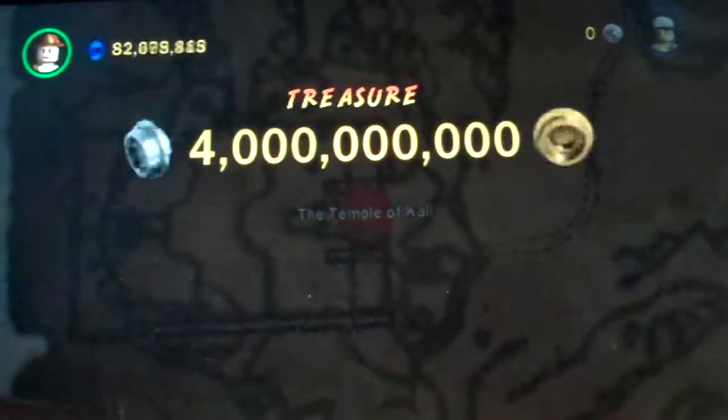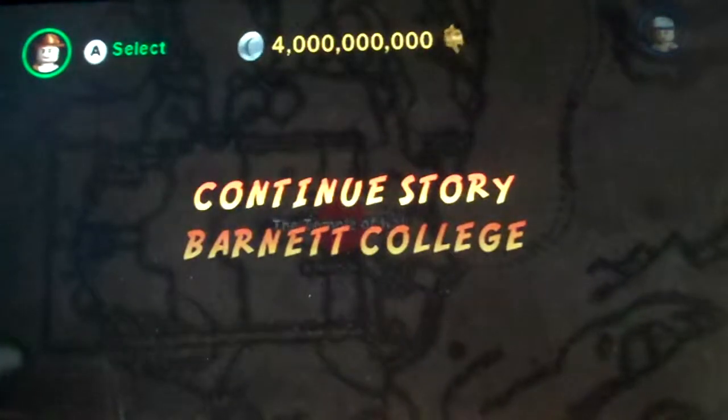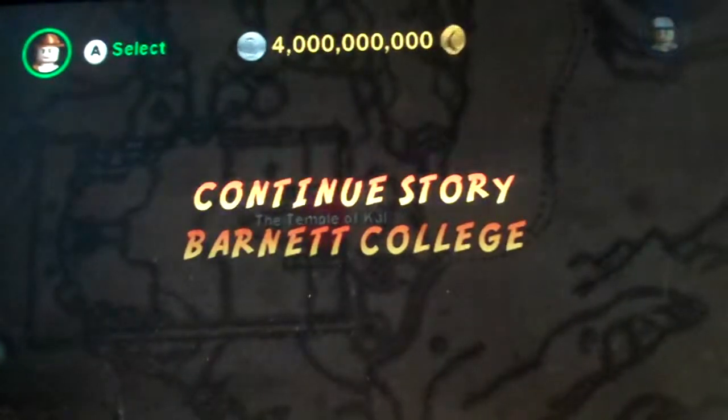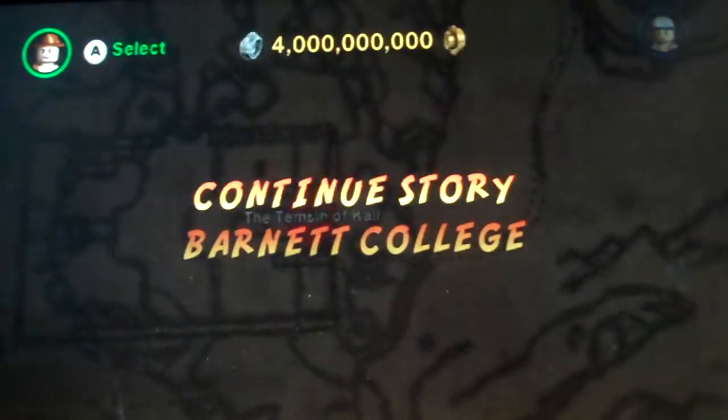Well, that was a really decent short episode. I think we're gonna end things off here. So next time on Lego Indiana Jones, we're gonna continue off our adventure to try and see what happens next. And I already know what happens next — we have to free the slaves. See you guys then.